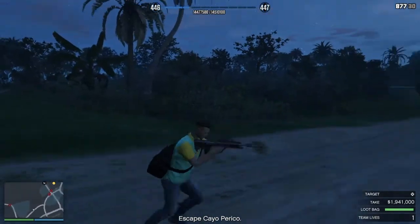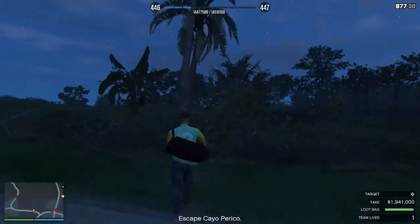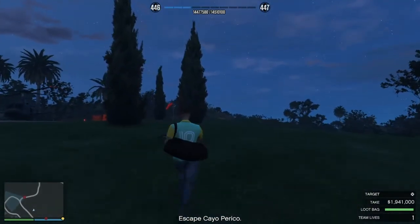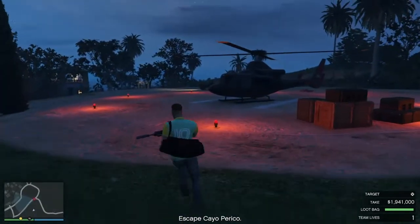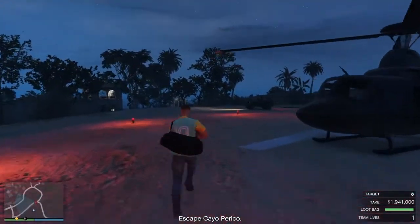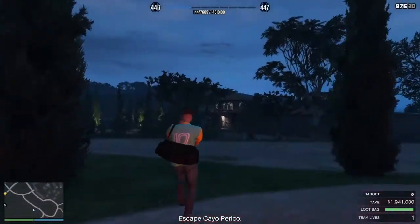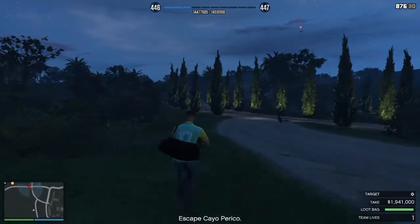Some of you guys might already know this method. You could also take him out with the explosive rounds in the sniper rifle, homing launchers, stuff like that. But this way he doesn't chase you and you don't get spotted. If you do it silently, nobody will see you but him if he rides over the top of you. So this is basically the best way to get rid of him — that way you don't get spotted.